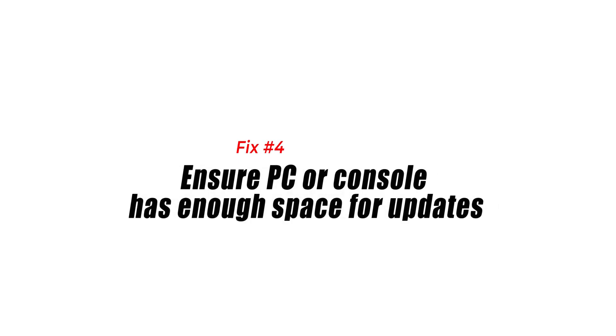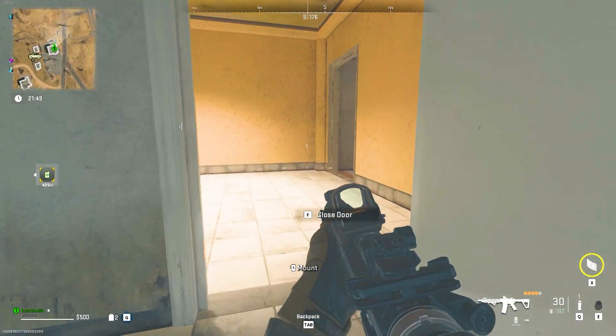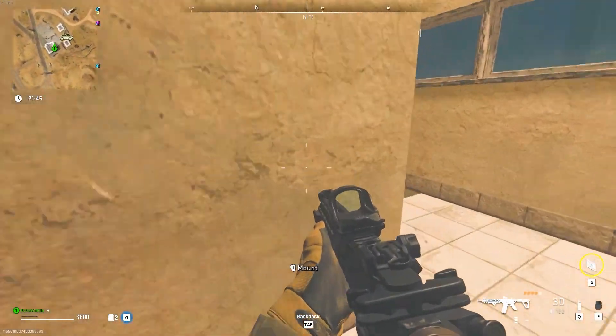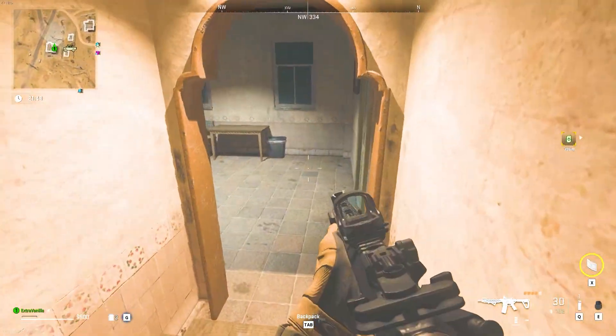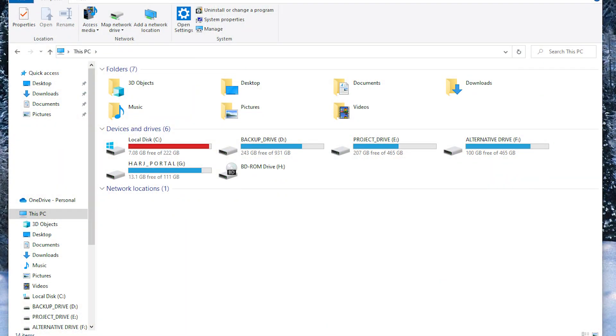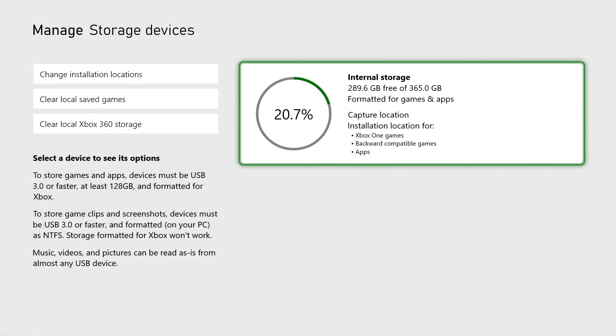Fix number four: ensure your PC or console has enough space for updates. Although your device will likely warn you of insufficient storage before the actual game update begins, you still want to make sure that you have plenty of space. Call of Duty Modern Warfare 2 updates are usually huge, so be sure that you have plenty of GBs left whether you're using a console or PC.